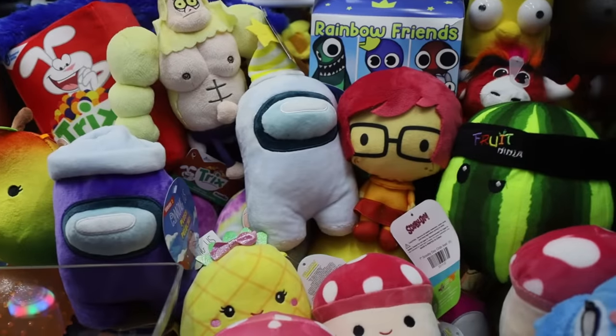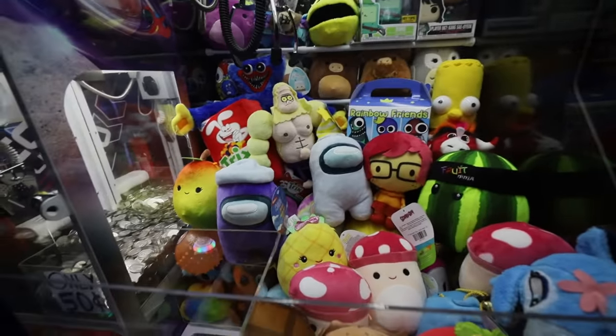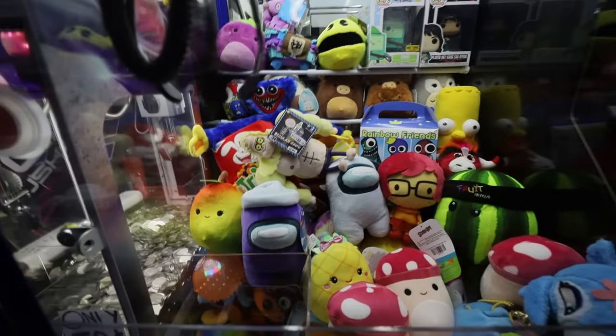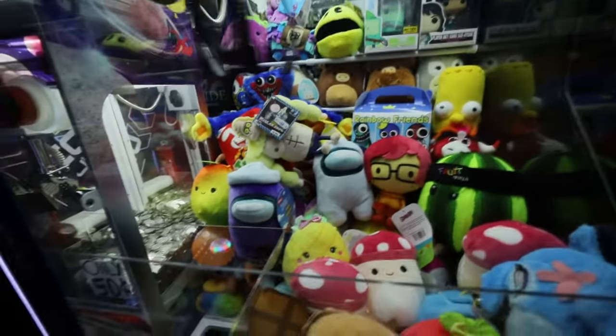Now all we need to do is move Velma, the white Among Us, and Skips. Let's go for Skips here — skip skip skip. He wants to come out, I can tell! Super dope. Things are going really good; for a split second I thought we were about to hit a massive losing streak but we came back. Only three prizes left to get out of the way.